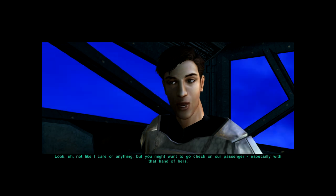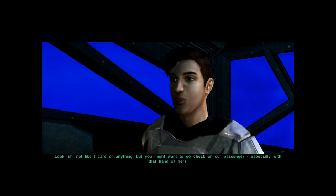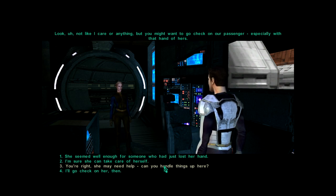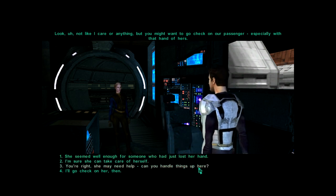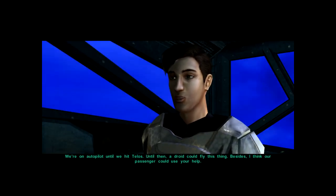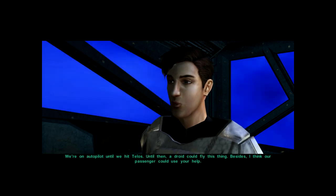Atton says: 'Look, not like I care or anything, but you might want to go check on our passenger, especially with that hand of hers.' I respond: 'Yes, I'll go and check on her.' But he gets a jibe in at the end, saying 'Can you handle things up here? Not totally incapable, are you? We're on autopilot until we hit Telos. A droid could fly this thing. Besides, I think our passenger could use your help.'